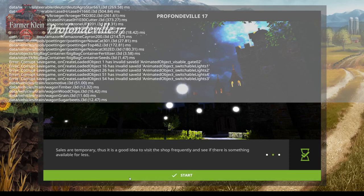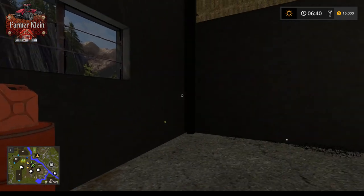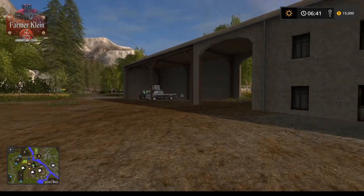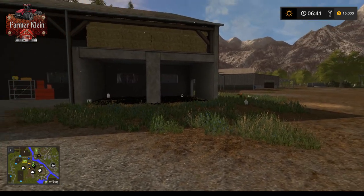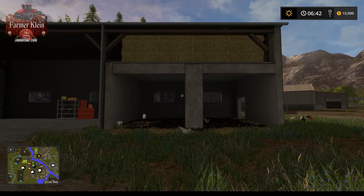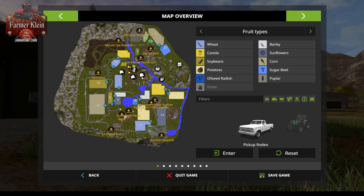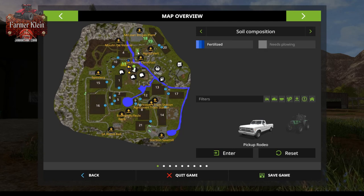Here we are — we start kind of in our garage. This is the building we've seen on old streams. There's our chicken area. Taking a look at the map itself, it's a small map and we have all of our animals right here. We have our standard crop types on this map and we start out owning fields 3, 11, 18, and 19.